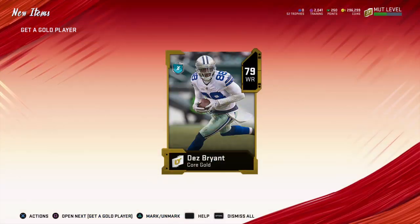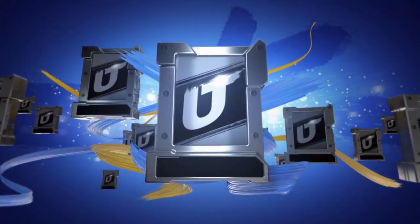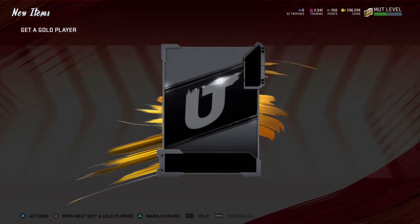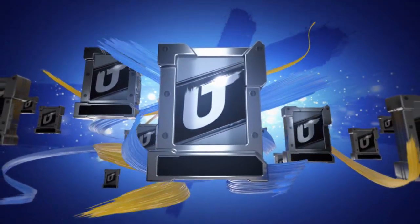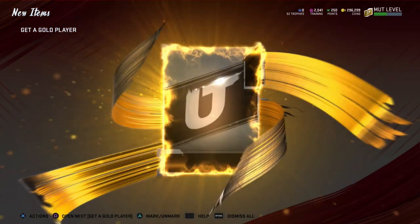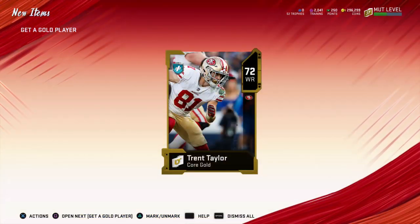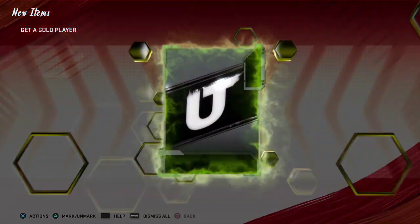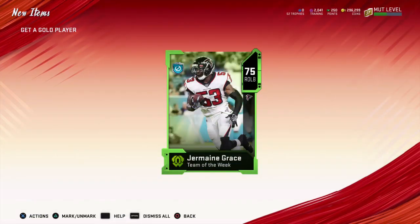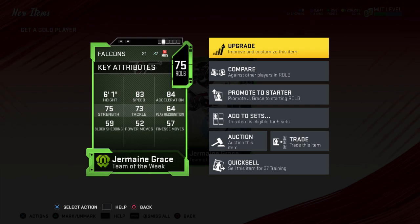I really wish they had a matchup system — like, I'm a 75 overall, put me in games with 75 to 80 overall teams. That would be fantastic if that's how Madden worked, but you can't always get what you want with EA. That's going to be the full pack opening. We got one more pull — Jermaine Grace, 75 overall linebacker.